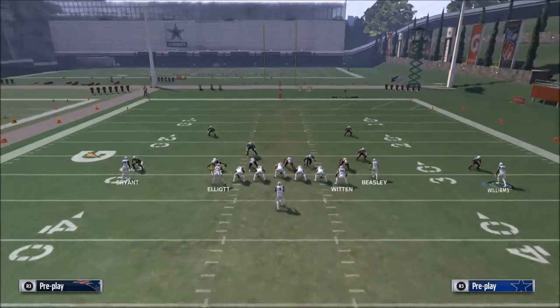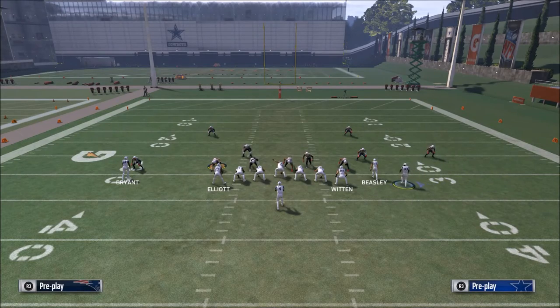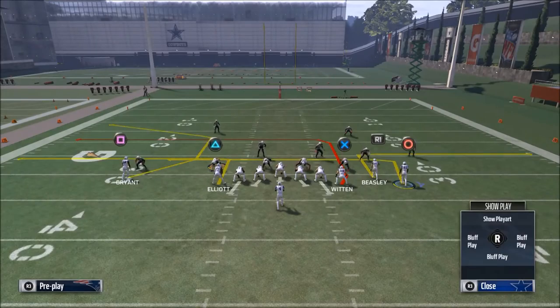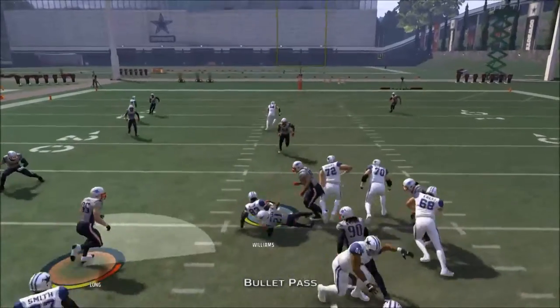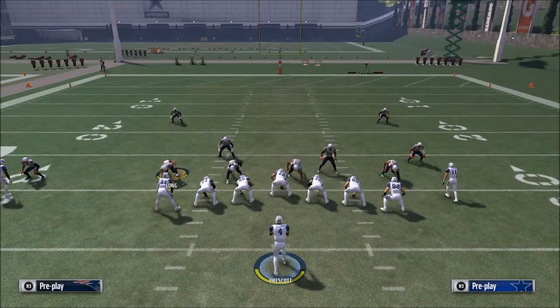Remember that on the Deep In play we talked about yesterday, Jason Witten was running a streak — now he's running an in-route, so you see a little variation there. The beauty against man-to-man is that Terence Williams' route should be fairly effective against it; the better his route running, the better he'll do.